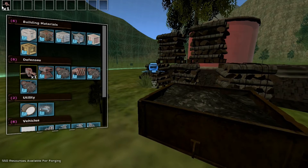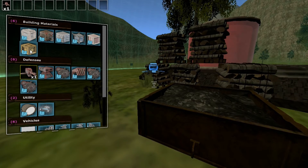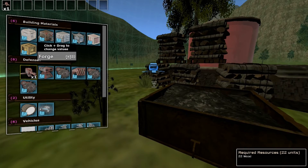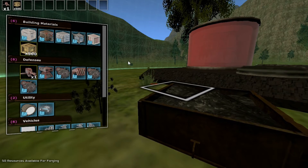That option will put it up in your first hotkey slot. Let's also build some forge — again, if you right-click on it and then drag to the right, you'll see the number increase. There we go, we have 500 of those building supplies.